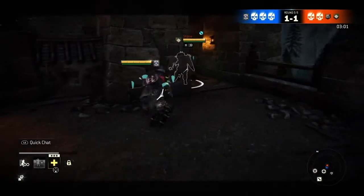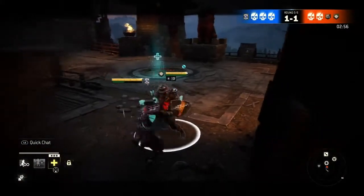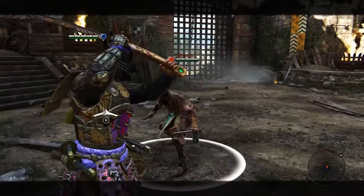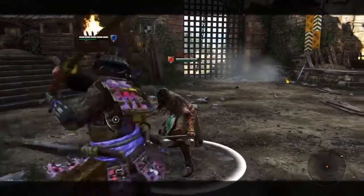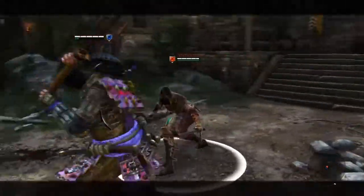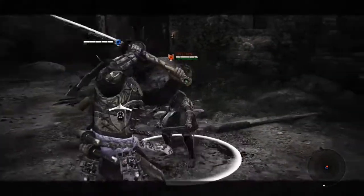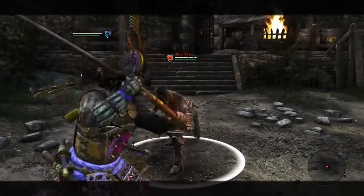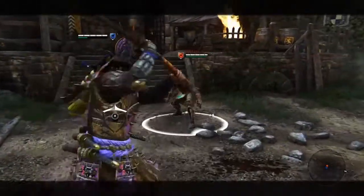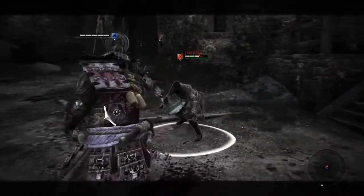This next move has a lot to do with the one where you switch your guard — the whole bread and butter Kensei — but it's different. In the first top heavy you do, you can switch your guard and do a lot with that move. You could just switch your guard regularly, or you could feint the guard switch into a guard break, and that gives you a free attack. That's a handy tool to know — it's definitely good because it mixes it up a lot with Kensei.